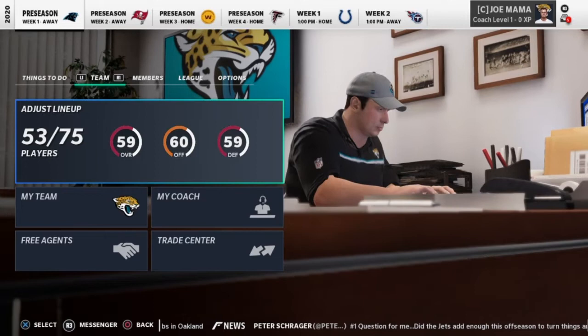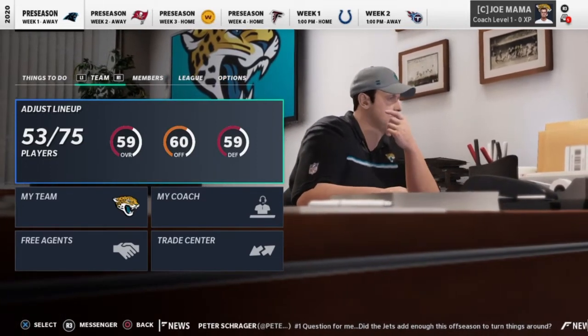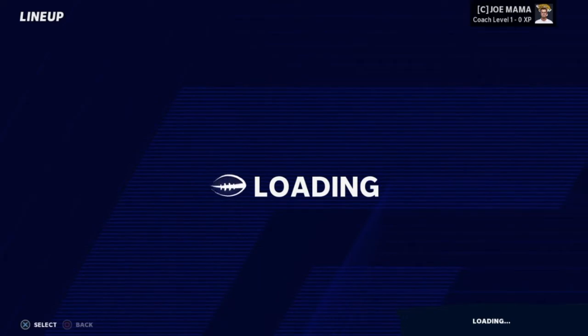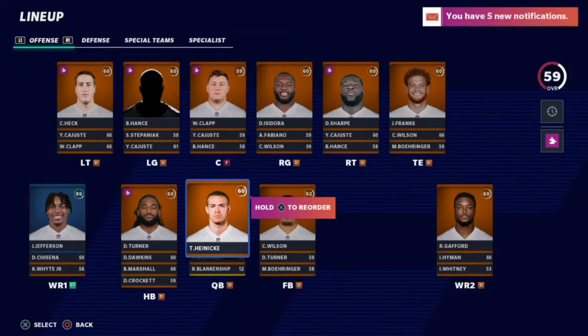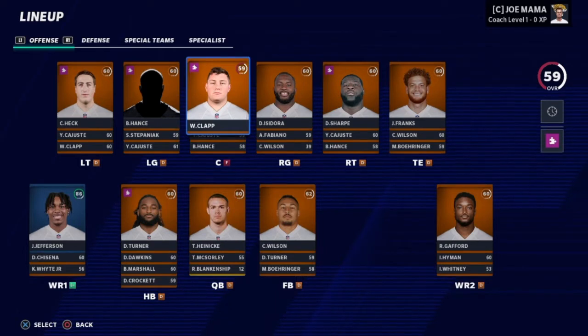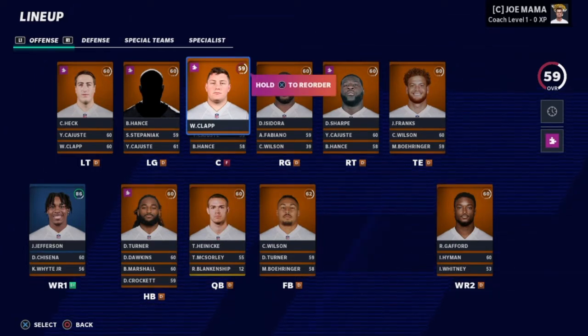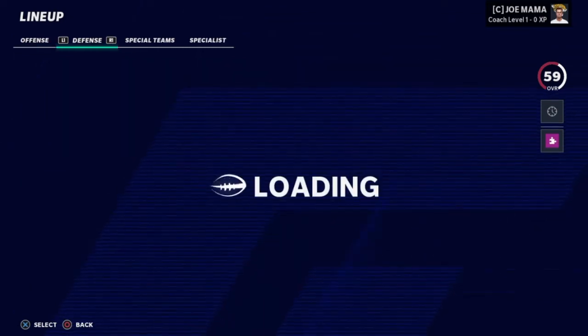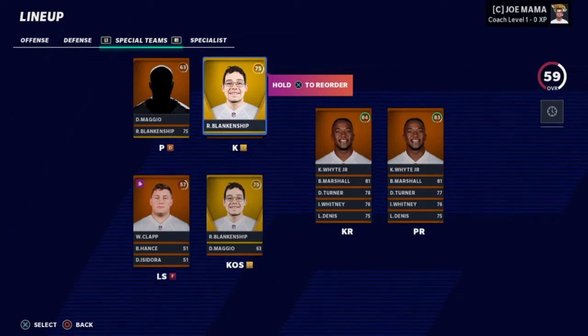First things first, I need to show you my team coached by Joe Mama. As you can see, here is the squad we'll be rocking with for this first season — it is horrible. It is an entire team based on 60 overall or lower players. We have three team captains, all rookie players. Our offensive rookie team captain is Justin Jefferson — so swaggy, so drippy. Defensive rookie team captain is Chase Young, and the special teams captain is Hot Rod, an absolute hoss on special teams.